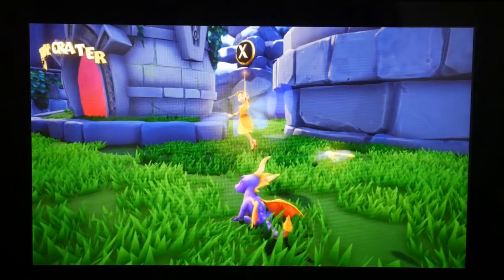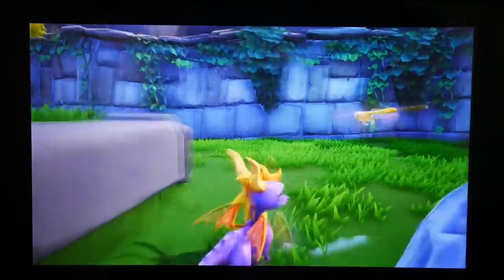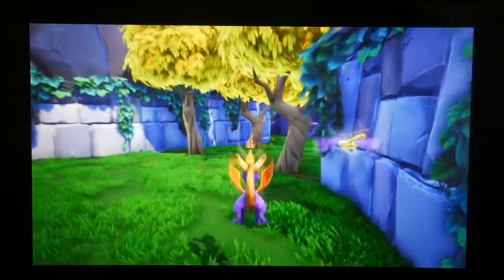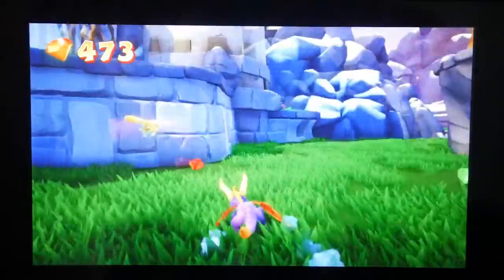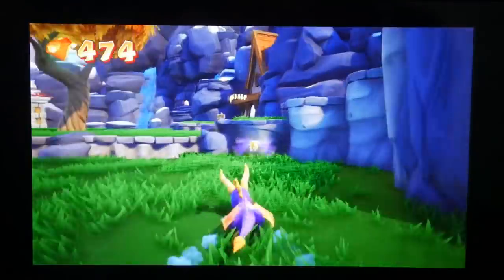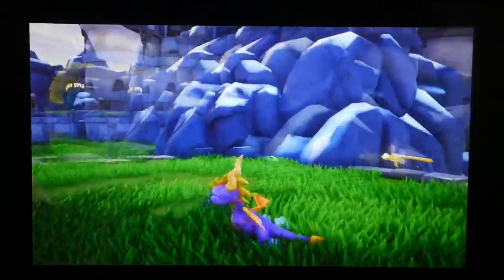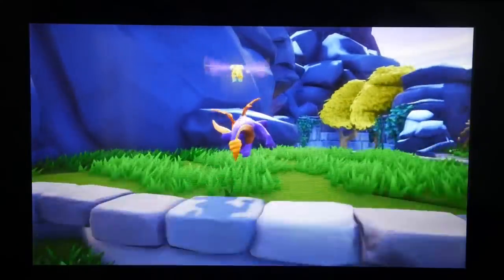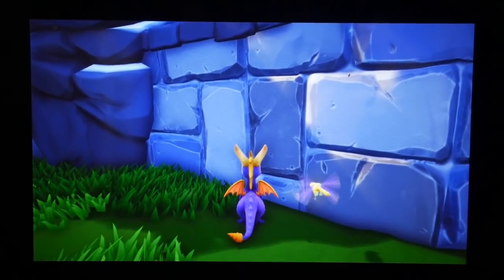One thing that's very surprising is how the game looks in handheld mode. With Activision games on Switch like Crash Insane Trilogy and Crash Team Racing, there was a substantial blur in handheld mode. I assumed Spyro would be much blurrier in handheld mode, but surprisingly it's not — I think the game looks fantastic in handheld mode. That's a really big benefit to the Nintendo Switch version: you can play all three games wherever you go. It doesn't look as good as the Xbox One version, but it looks damn good for what it is.